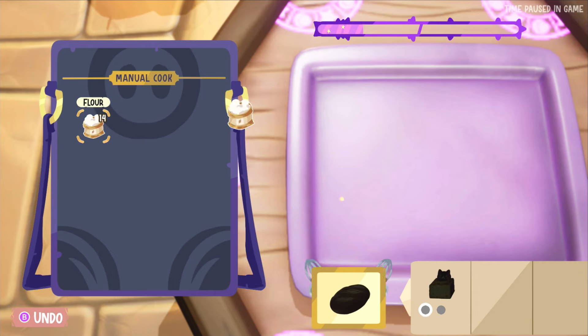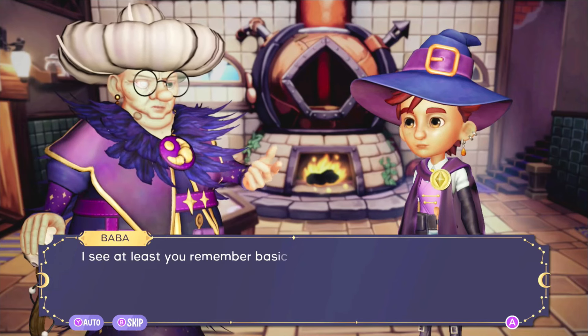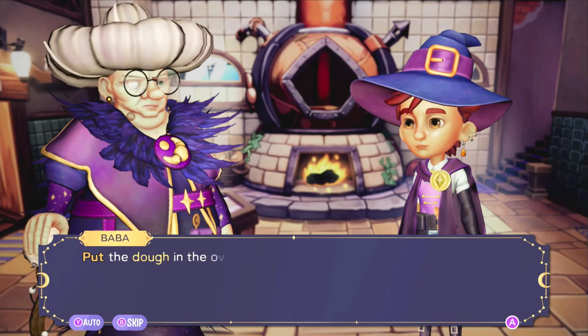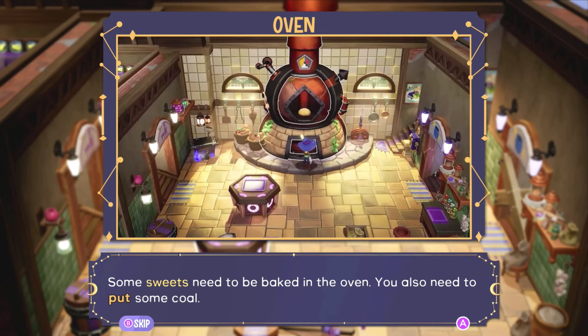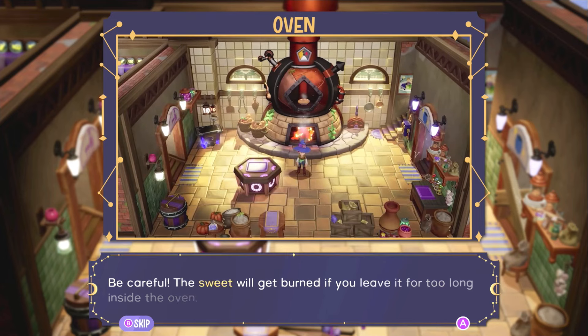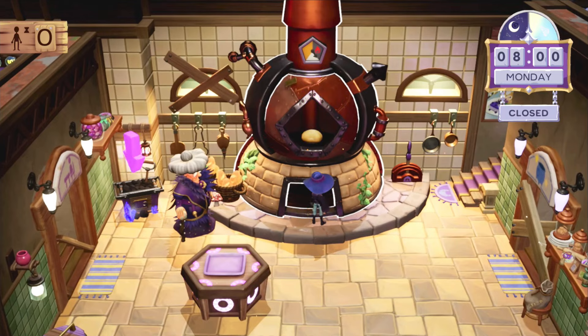Right now I just have flour, so I put one flour in — confirmed. Let's see what I get. I got something. 'At least you remember basic magic. To mix ingredients, put the dough in the oven and use some coal. The oven has seen better days but at least one slot still works. Some sweets need to be baked — be careful, the sweet will get burned if you leave it too long.' Oh my god, my cat is going crazy in the background — she has her moments!